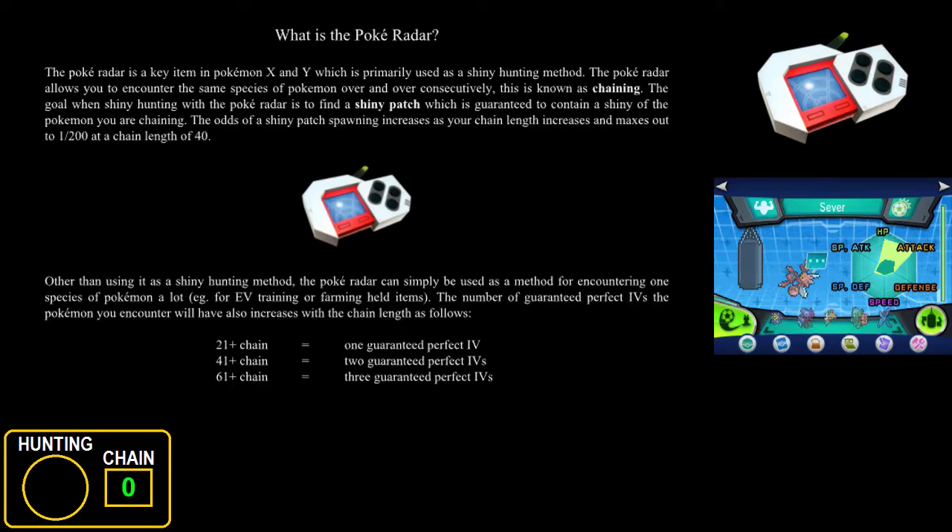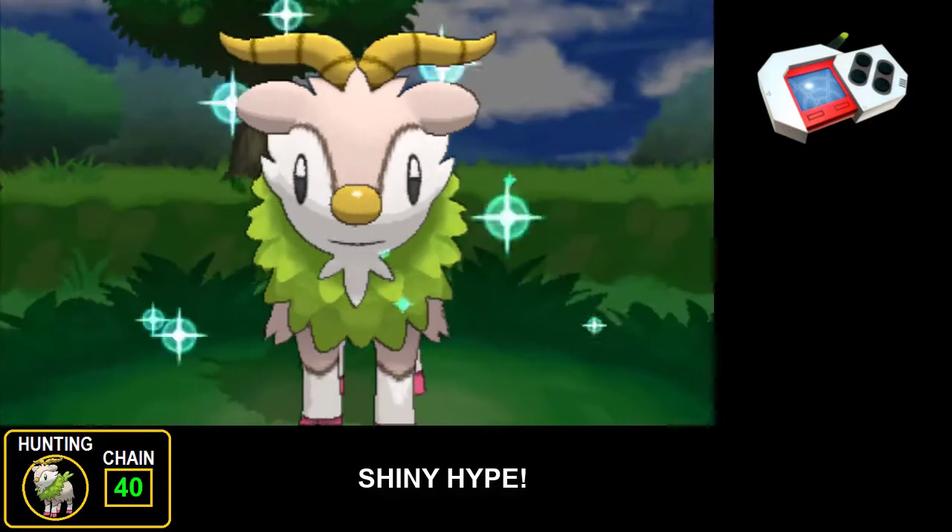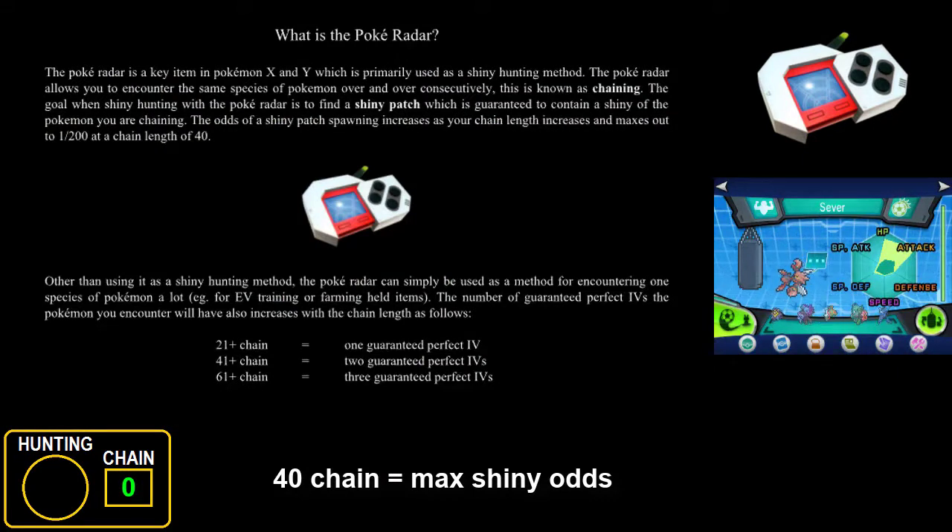Basically what the Pokeradar does is it allows you to encounter the same species of Pokemon over and over — this is referred to as chaining. With radar, the chain absolutely matters; chain is everything as far as shiny odds are concerned. The ultimate goal is to find a shiny patch, which is guaranteed to contain a shiny of the Pokemon you are chaining. The odds of finding a shiny patch increase as your chain length increases and maxes out to 1 in 200 per patch at a chain of 40. Since a maximum of 5 patches can shake in each set, the odds can be as high as 5 in 200 per radar reset, which is incredibly good.